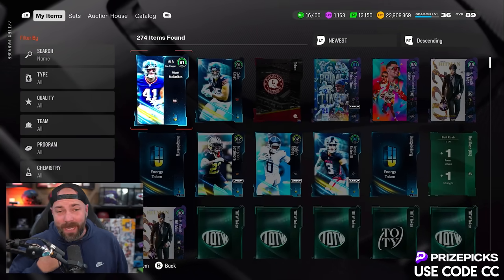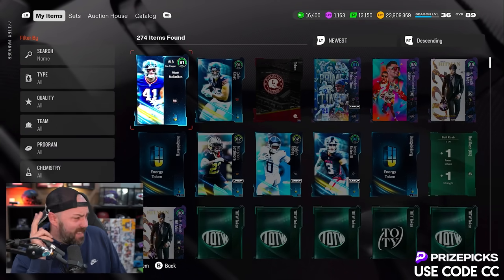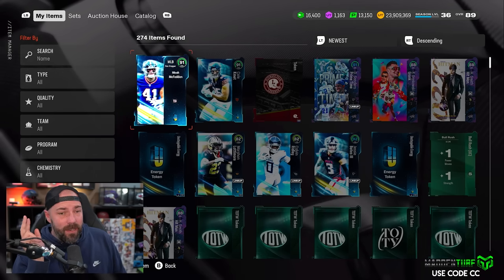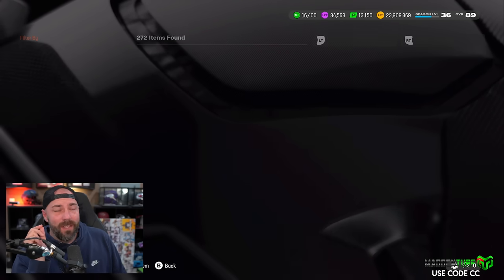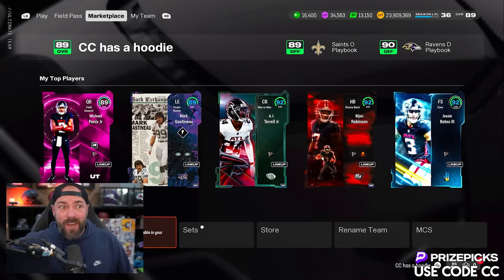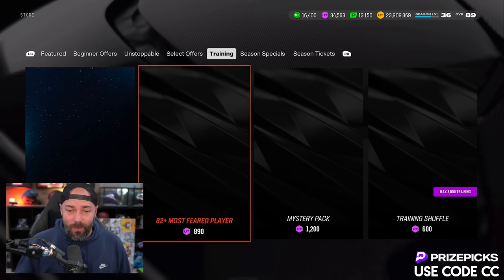Mystery pack testing — are they still good? People have said the market is flooded. We spent approximately 600,000 coins, actually a little less, to get these two cards. Our coins are at 23.9k, so ideally we want to get back to 24.5 by the end of this.